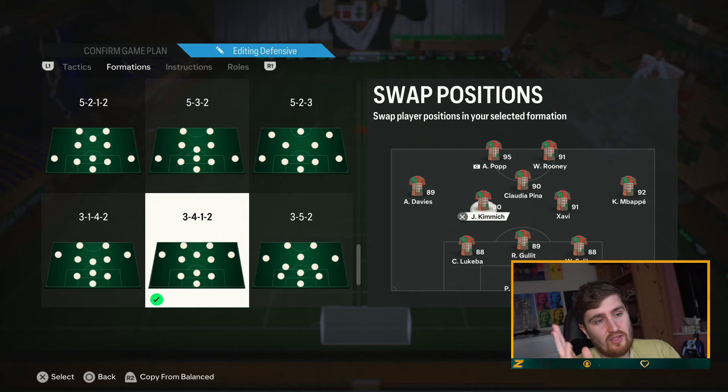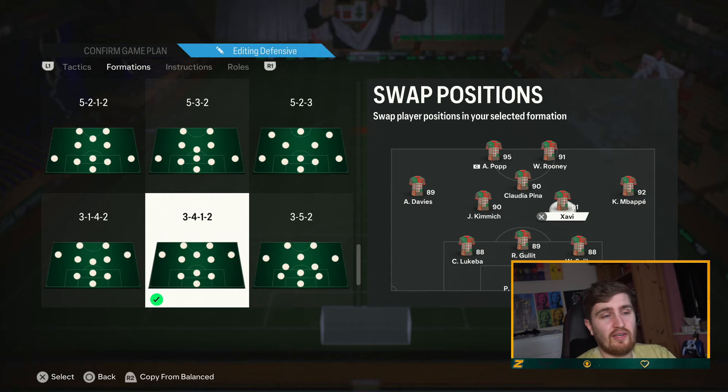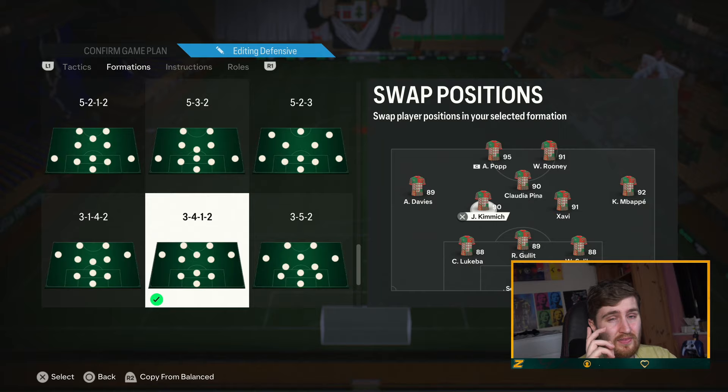Good defending, box-to-box, passing play styles — that's what I want in midfield, and if they can shoot like Xavi and have five-star weak foot, that's a plus. Center backs need to be fairly fast. Saliba and Luká have that. Ball-playing center backs — I really like those as well. This formation is crazy in terms of the attacking patterns you have. You can play all over the pitch, and with pinged pass and long ball you can out of nowhere turn defense into attack.